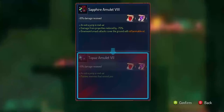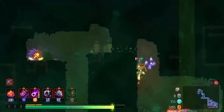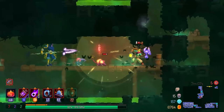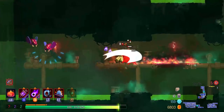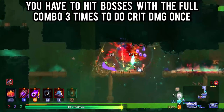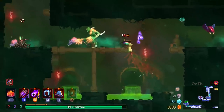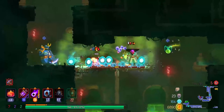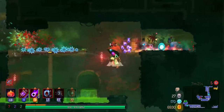A major thing people complained about when this was announced is how it would work against bosses. The third hit in the lantern's combo steals one soul if you hit a boss with it. So the problem is you're going to have to hit bosses consecutively with the lantern's attack, which already doesn't do a lot of damage, and you have to commit to the whole thing in order to benefit from the souls you gather.